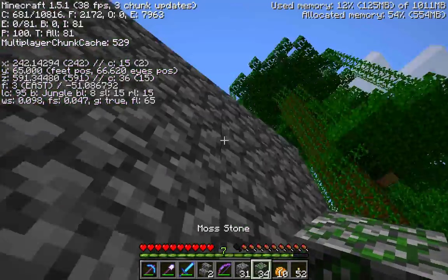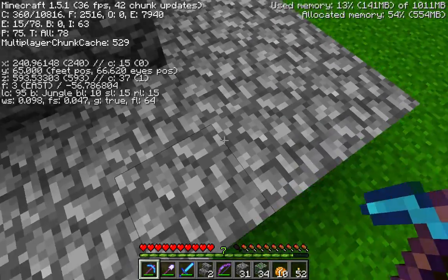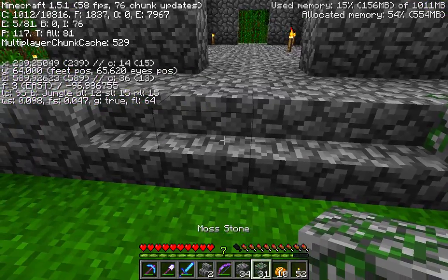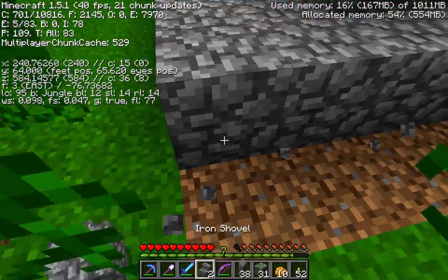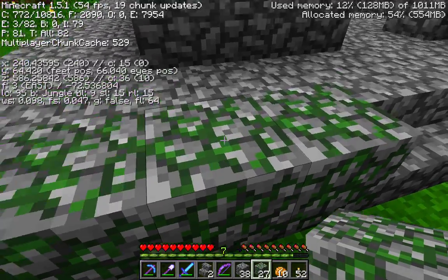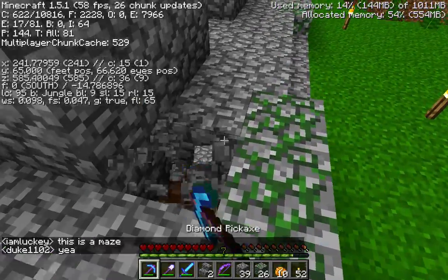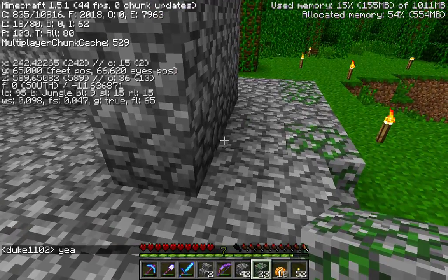I've got 34 mossy cobble — let's try to distribute it in a way that looks natural. I could just use the image I'm looking at and start replacing cobble with mossy cobble. That seems like a pretty good way to make it look natural. Yes — Ultimate pack, I am now 100% for the Ultimate pack going on the wannabe server and 100% for starting a new world as soon as possible.